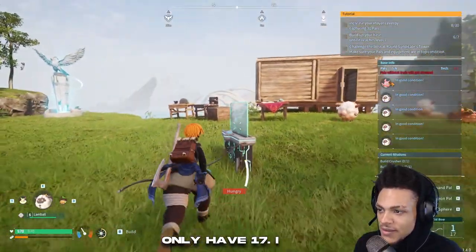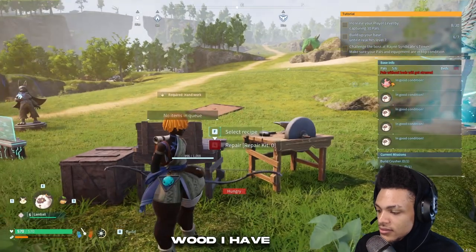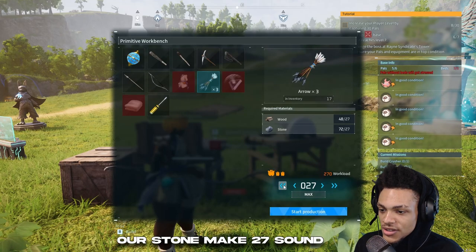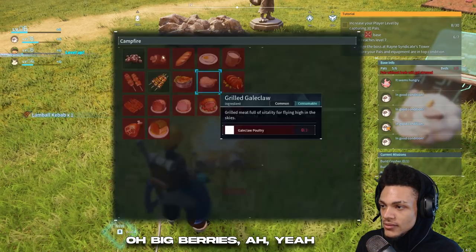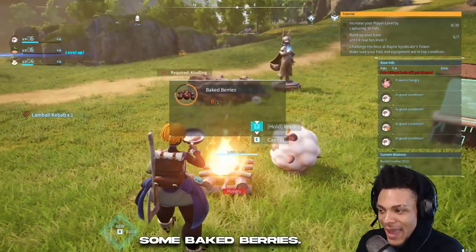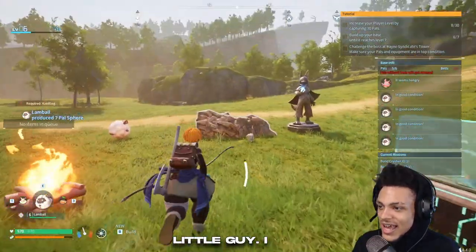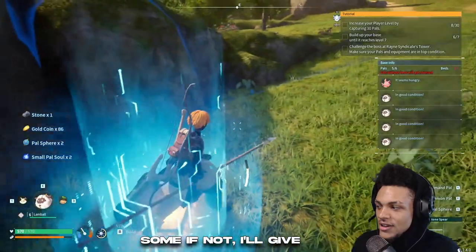I need more arrows. I only have 17. I don't even know how much wood I have. Oh, we actually have a lot. Let's not use all of our stone. Let's make 27. First time we've ever cooked food. Meatballs. Baked berries. Nothing better than some baked berries! I'm gonna use the kebab myself. You're hungry little guy? I don't have any food for you. I don't even have food for myself! I'll give you these berries.